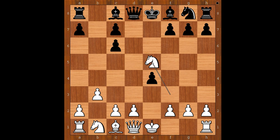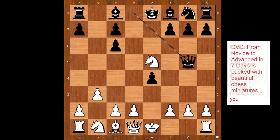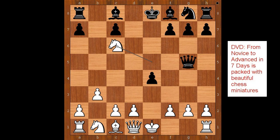Knight takes pawn on e5, threatening knight takes pawn on c6. How to save the pawn? What would you do? What is the best move for black in this position? The best move is not defending the pawn — attack is the best defense, threatening queen takes knight and also queen takes pawn on g2. Knight takes on c6. Queen takes pawn on g2, attacking the rook. Rook to f1.